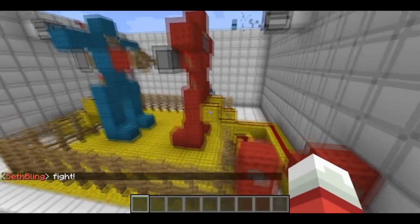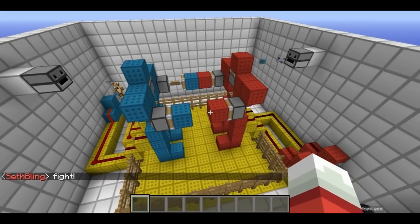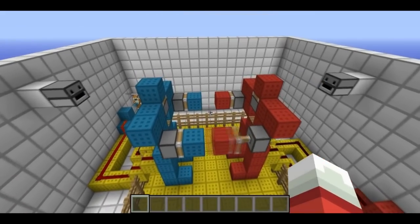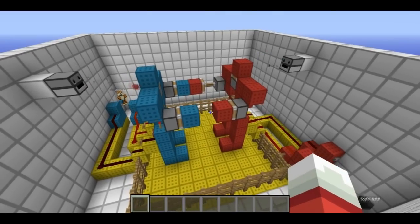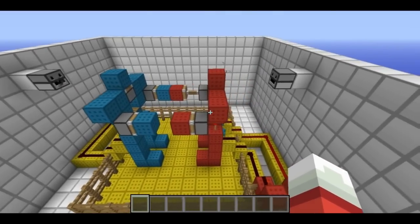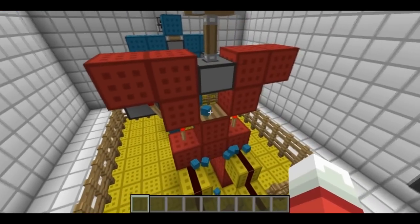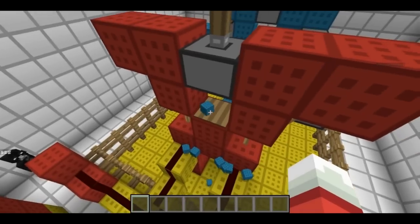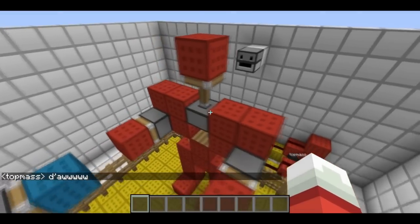Each player has two buttons, and the buttons control the arms on their robot. When you push a button, it's going to punch. If you punch with your right hand, it'll block the opponent's left hand, and vice versa. So you want to try and punch just before you think the opponent's going to punch. Whenever you land a hit, a little item comes out of the dispenser, and if it's a good hit, it'll land right on this pressure plate, which will cause the head to pop up, just like in the game.